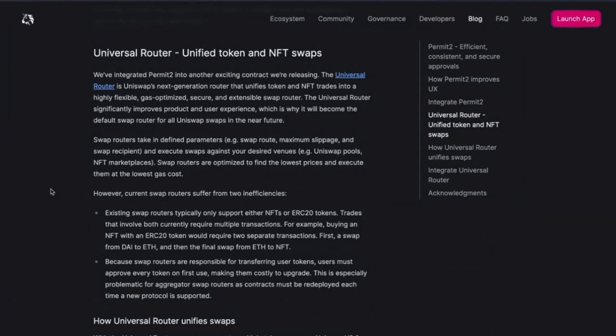They say we've integrated Permit 2 into another exciting contract. The Universal Router is Uniswap's next-generation router, so we'll start using this Universal Router instead of the old swap router. It unifies token and NFT trades into a highly flexible, gas-optimized, secure, and extensible swap router. The Universal Router significantly improves product and user experience, which is why it will become the default swap router for all Uniswap in the near future.